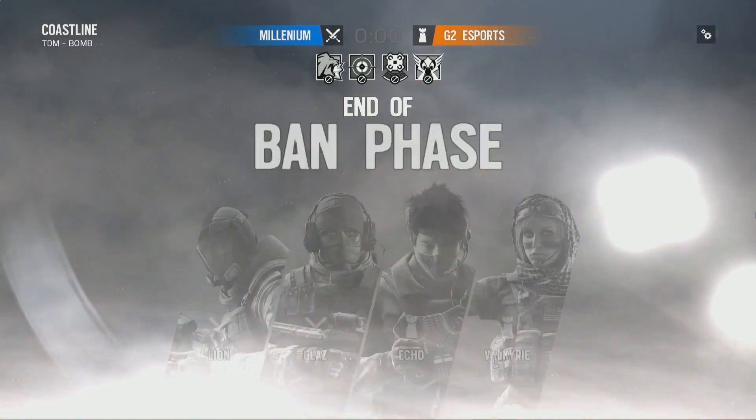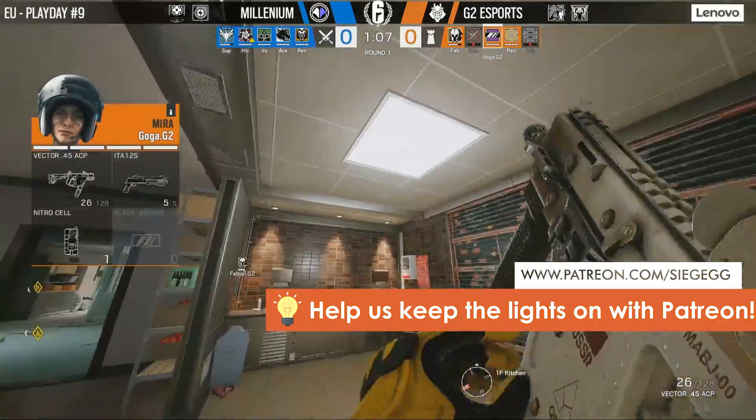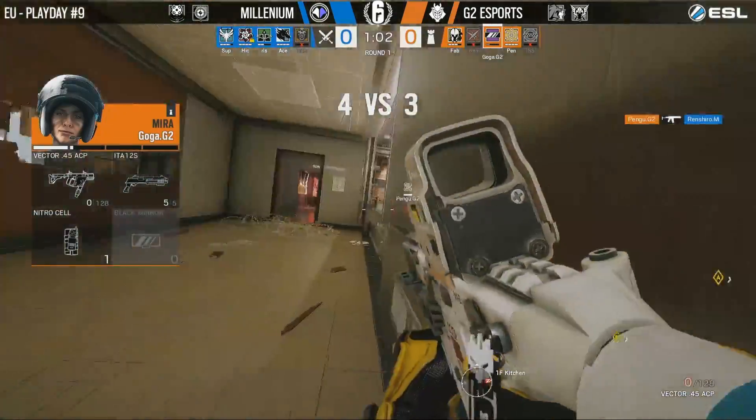We do see a lot of runouts, particularly from the VIP Balcony. The classic: use Blackbeard to help clear an initial area for your point men to get in there, and then have him rotate around to actually attack the site, which is perfectly played.